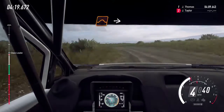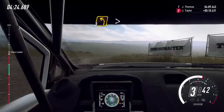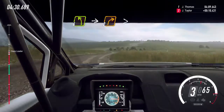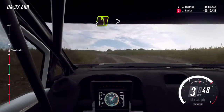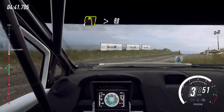Into jump. Into turn. 2 right tightens. Into 3 left tightens over crest. Into 4 right. Into 4 left. Into 2 right tightens. Into 4 left. 5 right. 4 left over bump crest tightens slow keep left over 80 pass junction turns square right.